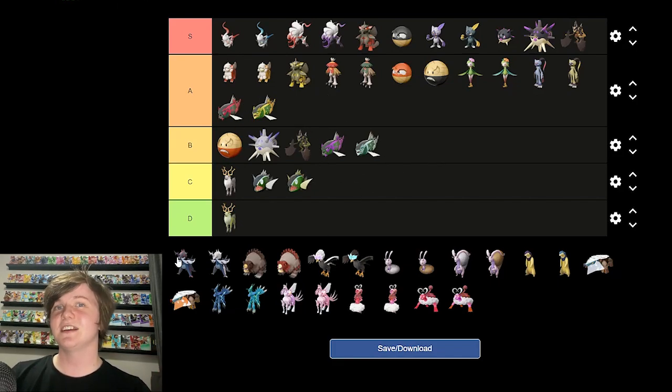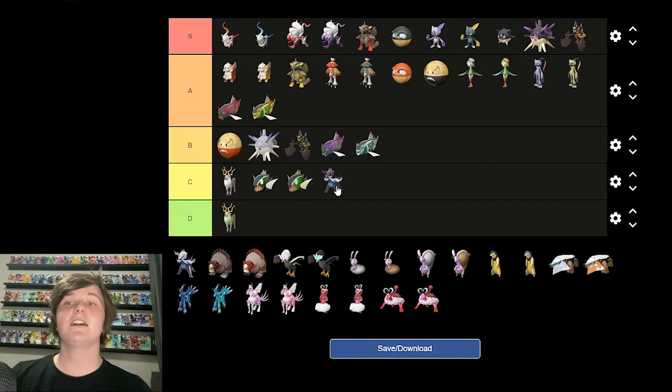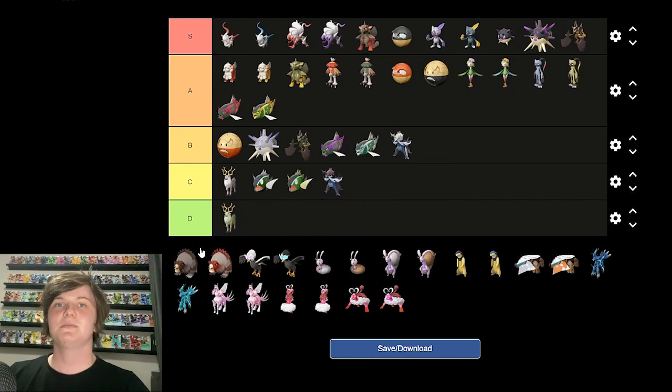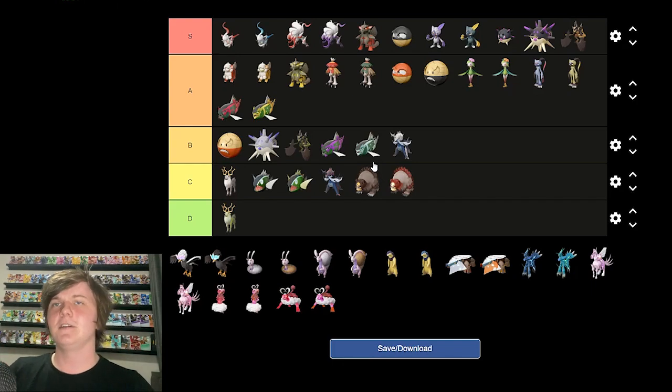Hisuian Samurott — to be honest, a little bit of a disappointment. Decidueye went through quite a big change overall, whereas Samurott just has a bigger beard and like a unicorn horn. C tier — could have been much better. I'm just not a big Samurott fan. The shiny looks better though — I like the white. Ursaluna — the evolved form of Ursaring. Kind of weird; I don't know how to feel about it. Not a big fan of the design or the shiny's weird color.